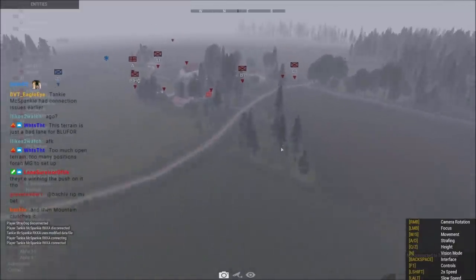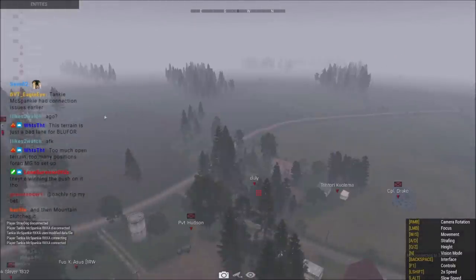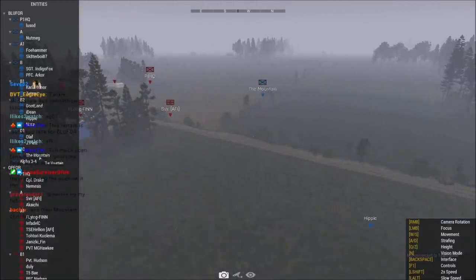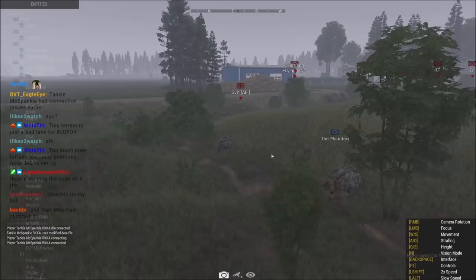Nemesis meanwhile still being slow to the punch here. I don't think he'll be able to get anything. Severe taking out Plett. Drake shooting at Severe because of a miss PID. I think Drake, shooting past Severe, manages to knock Hippie out. Mountain is the last man standing, unless there was a guy still up in that blue four MRAP back here. Hippie is dead. Mountain is the only one still alive. Can Mountain clutch it? Nope.